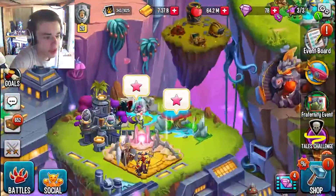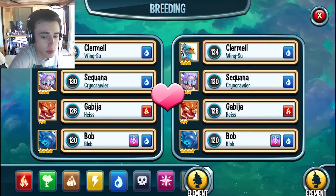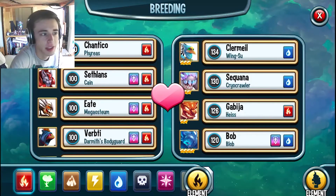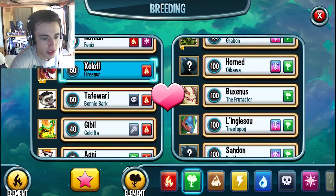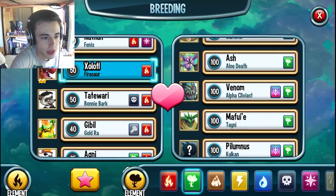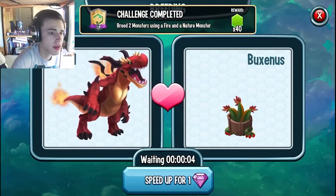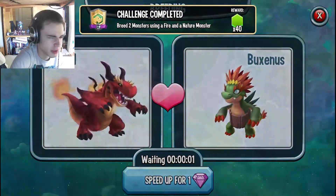Then you go ahead and take your fire sword and treizard over here to the breeding tree, and you click on breed. Then you want to sort by fire and find it in your list — it'll be right up at the top because you won't have very many monsters. Then you click on them like that, and find the grass one as well. Click on that one and click start breeding. They do have to be at least level 4 to actually breed together, but that's not that hard.